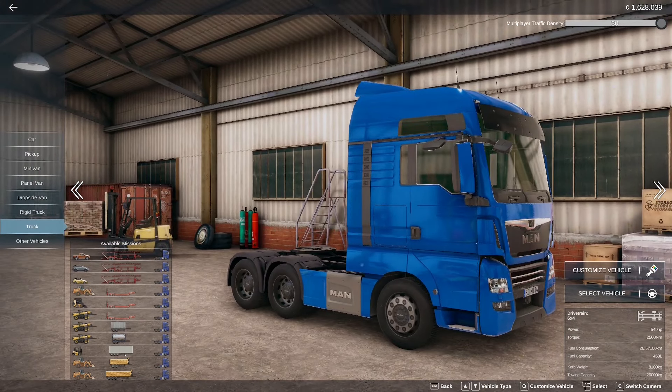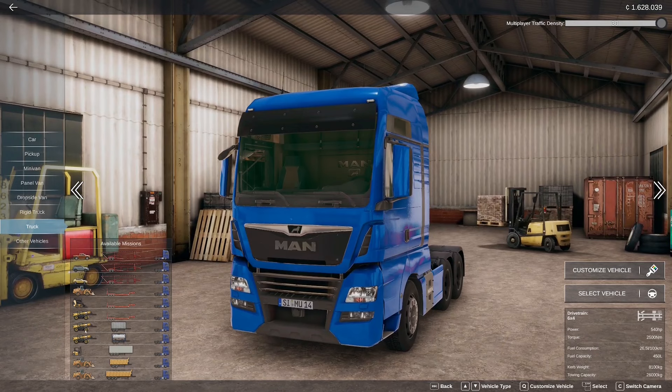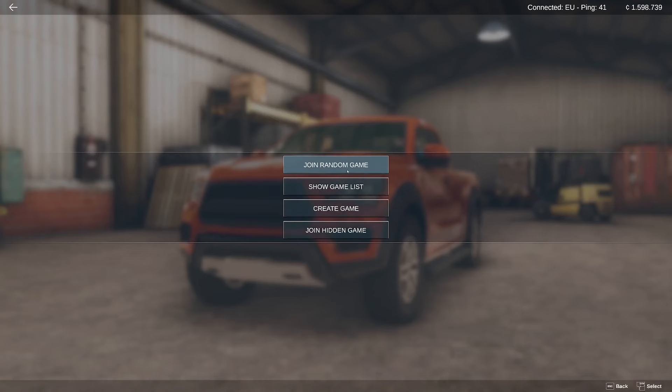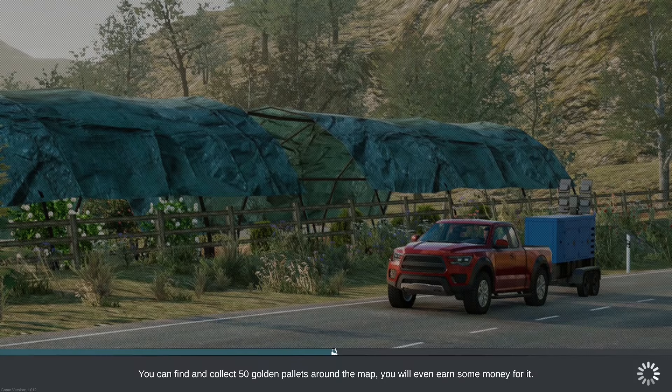We also plan to have dangerous cargos behind a license as well, like the gas tank mission. You can see the loaders here — for example there's a skid steer loader, which I've actually never shown. That's also some mission content which is optional, so you can either choose this one or for example the heavier forklift mission. That's how the driver's career will progress.